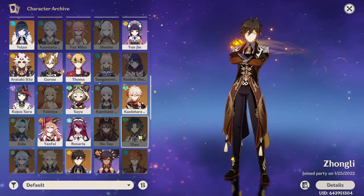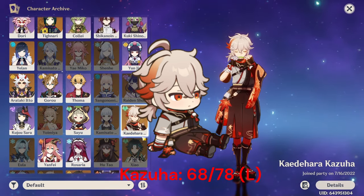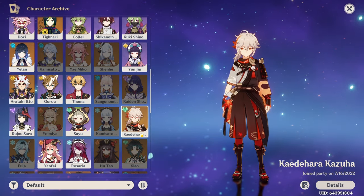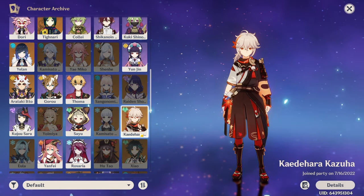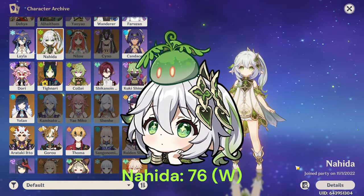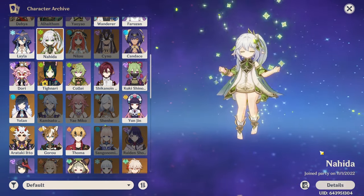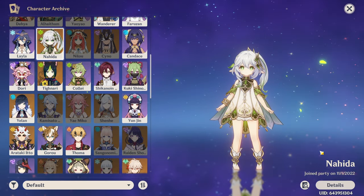After that I didn't pull for anyone until Kazuha, which was almost six months later. Kazuha let me build my second main Abyss team — the national team — because this was pre-dendro, and the easiest free-to-play teams at the time were Sucrose taser or national. After that I got Nahida in November. Nahida took over as the new free-to-play god unit because dendro teams are notorious for their low investment but high damage floor.